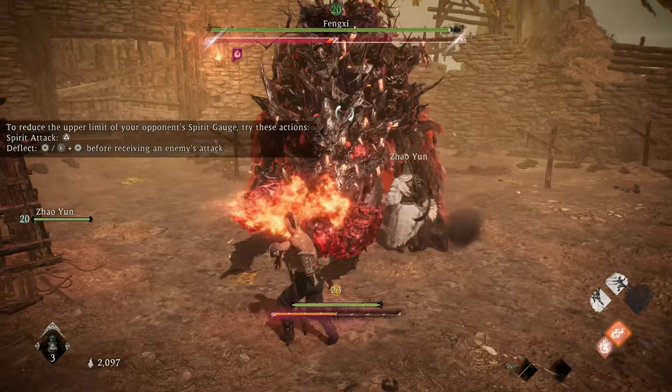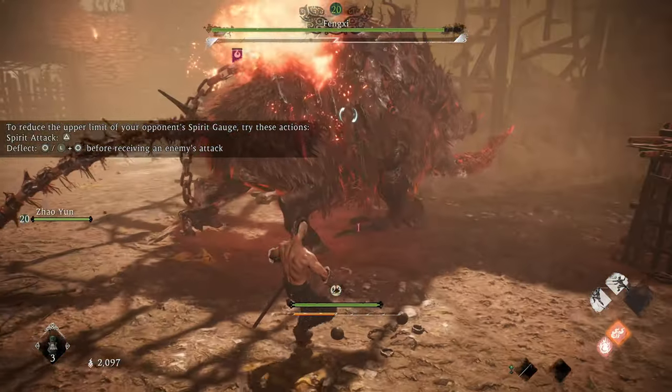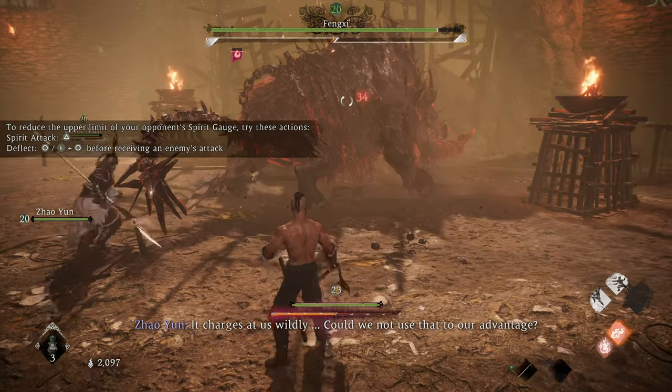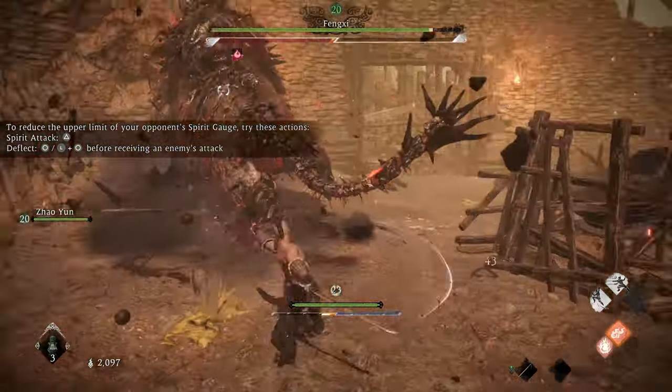It'll charge — hold guard and press deflect just before it hits you. When close, it often spins, which is harder to deflect, so it's better to back off to get out of range of that. Again, press deflect just before its charge hits you.